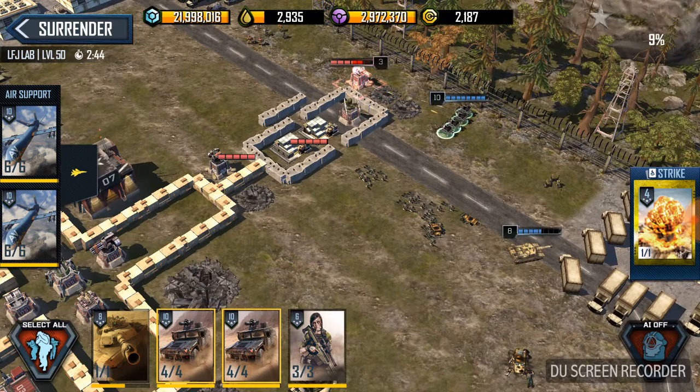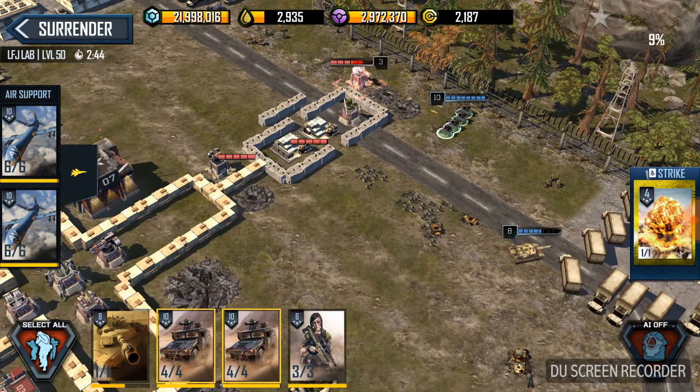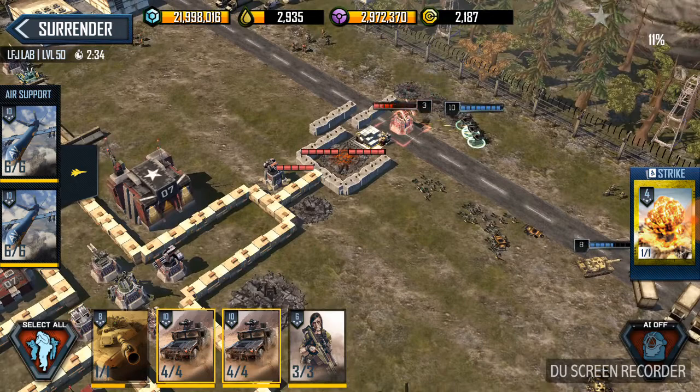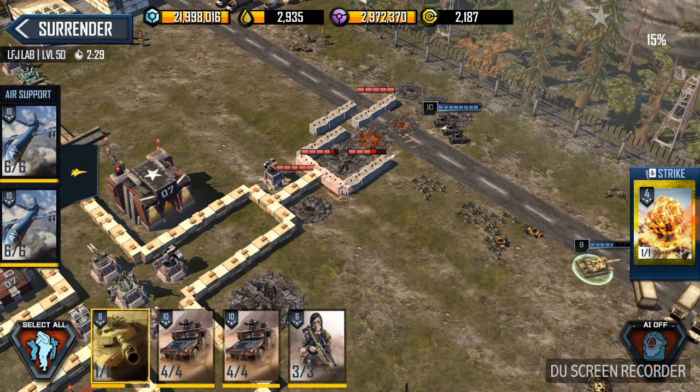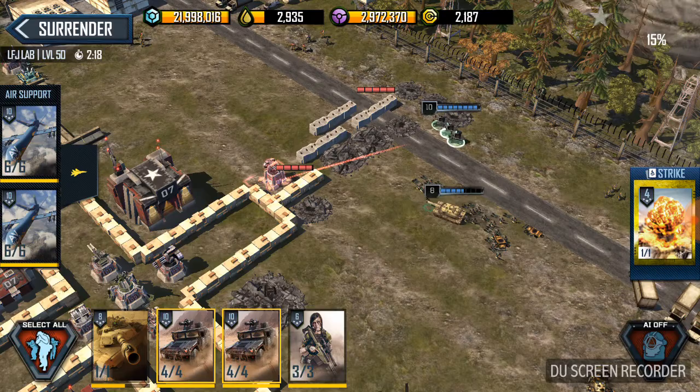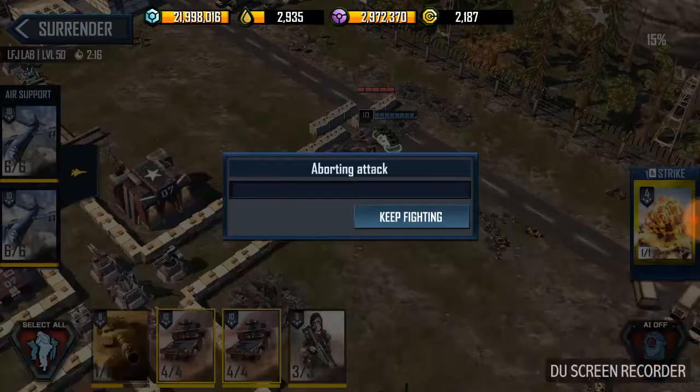Just going to take out this little section here so I don't have to come back to it. Engage this wall right here, bring your tank up, engage the MG — and you can surrender at this point.